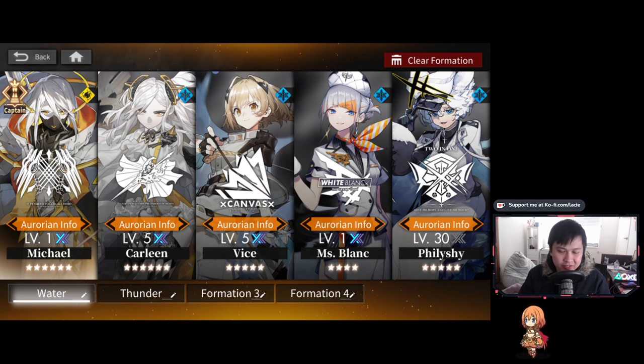This is my mainstay team. Let me talk about Vice, Ms. Blanc, and Phyllishai. I use Vice a lot — if I had a full mono team I would run it, and I'd actually have Vice as my captain. Vice as captain is incredibly good because she's always doing damage and doesn't even have to be near enemies. On top of that, she is a sniper, and I picked a lot of sniper relics which really helped.